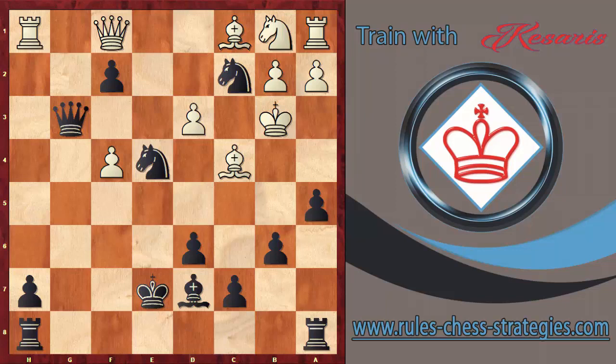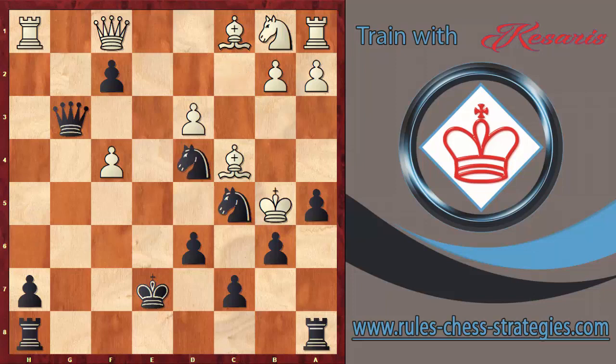Black performed the checkmate with Ba4 — this is a check. The king is under attack and can only capture the bishop. But now we give the very powerful check Nc5. The only available square is b5, and now we perform the cool checkmate: Nd4 — and this is checkmate!